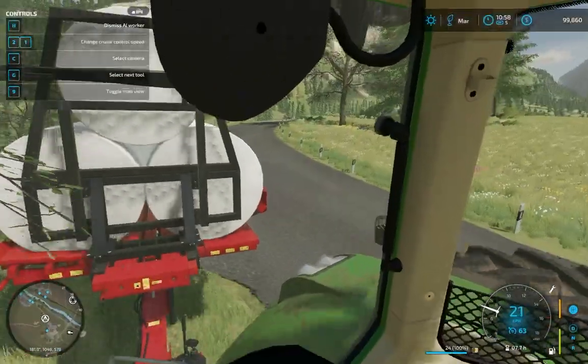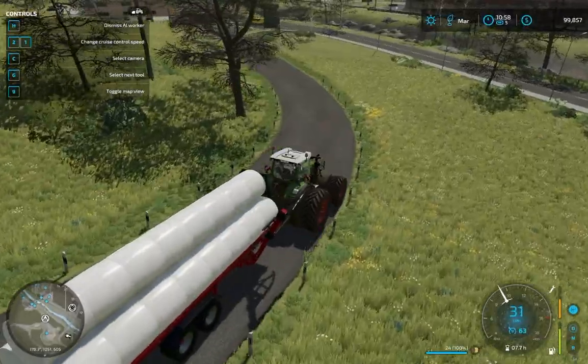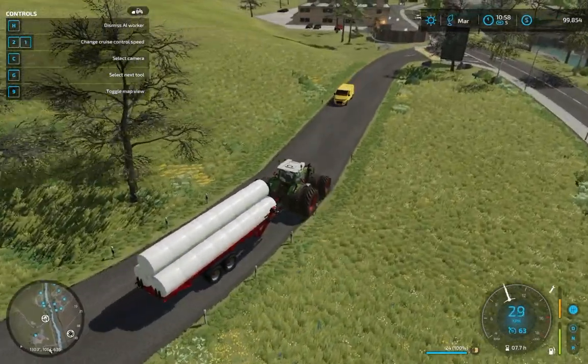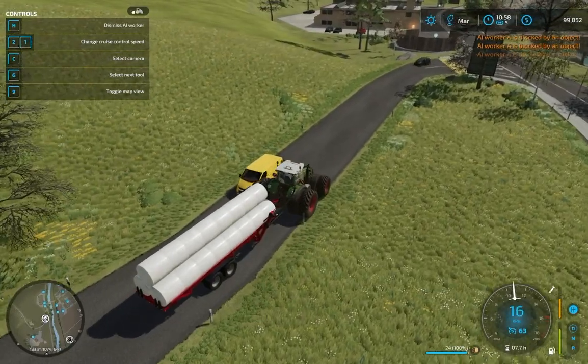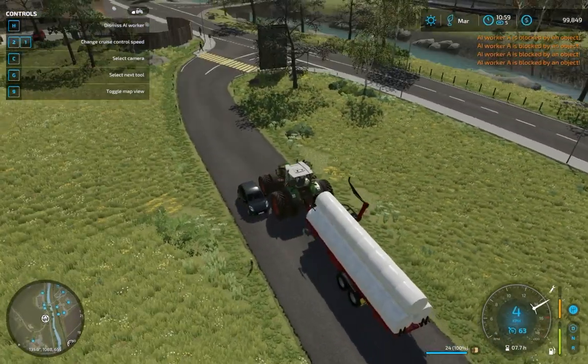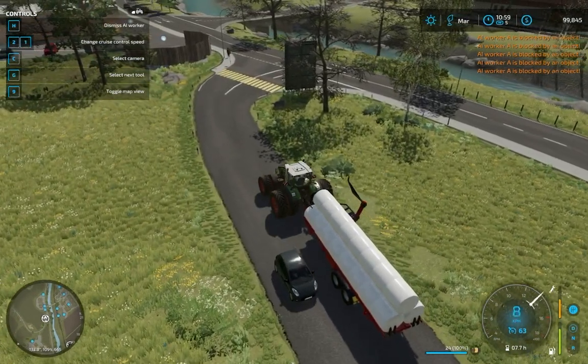Now this is a big load and sometimes the AI gets stuck — not sometimes, a lot. So you really got to keep your eye on this one. We've got that weird fork thing and it's got the double tires, so it's going to be kind of a long trip. Let's check in on how our contract people are doing.